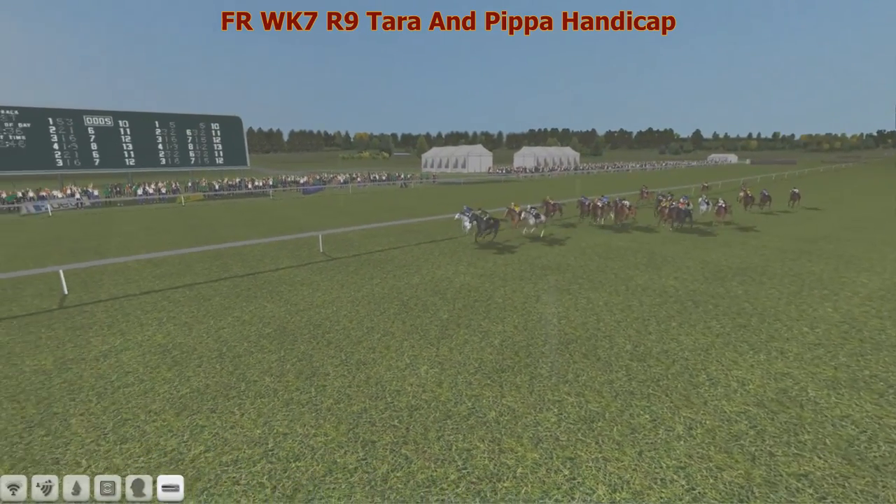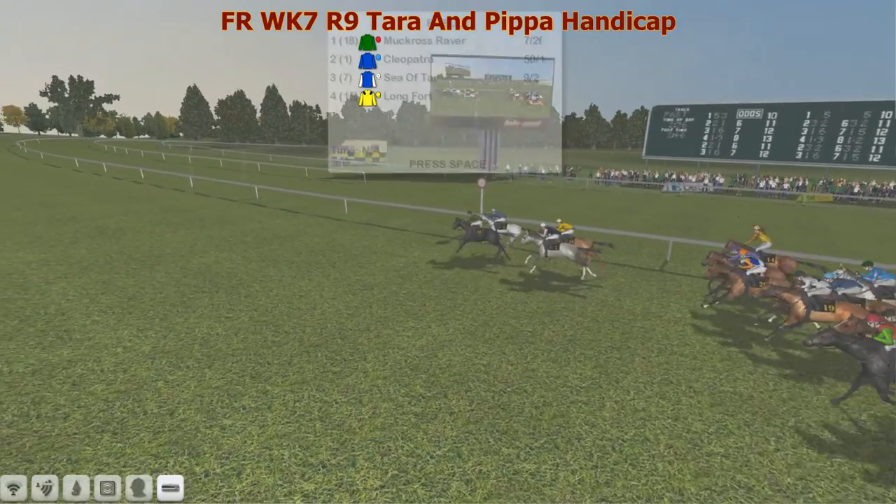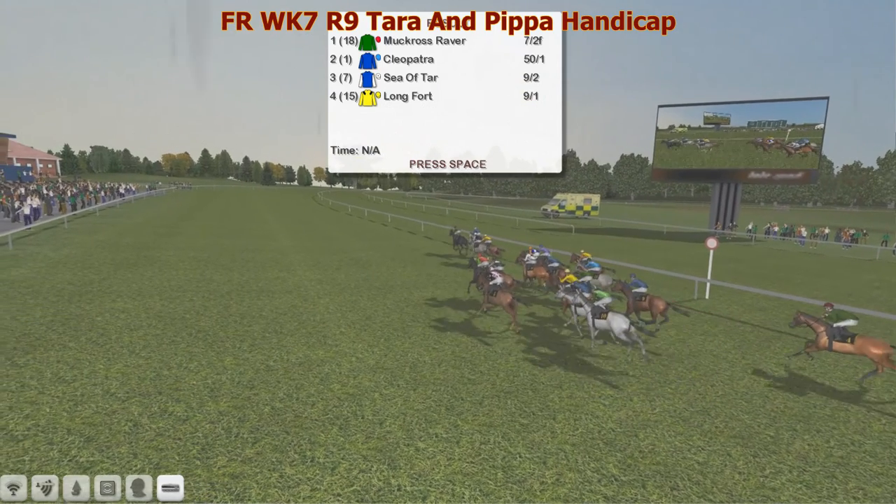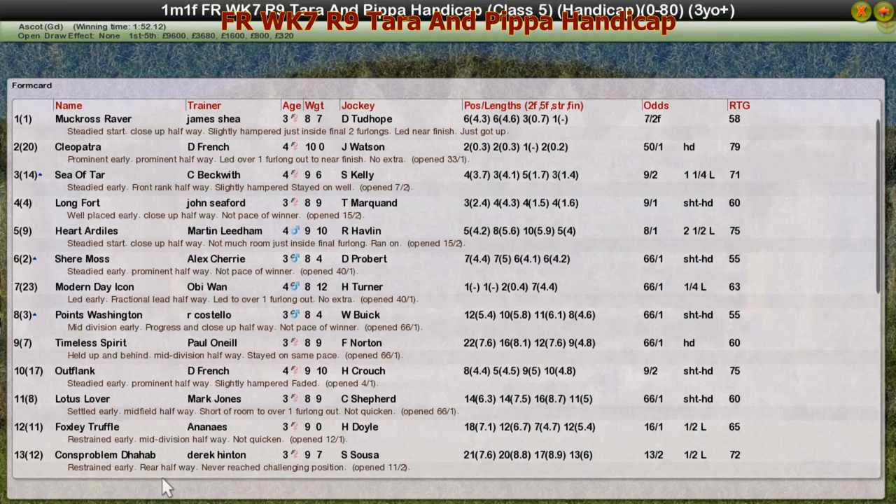The 50 to 1 shot Cleopatra keeps the 50 to 1 D French at bay. Sea of Tar ran a good race — maybe if Sea of Tar had just jumped a little bit better, that one would have been in the race. Further back, Long Fort. The race was really good and fun. I was quite surprised with Modern Day Icon — he looked like he had a lot of running in him, but when asked for more, Modern Day Icon went to the back door. Still, it's a good one here.